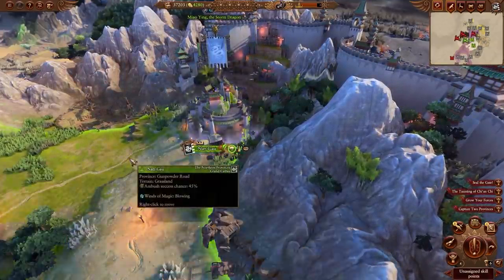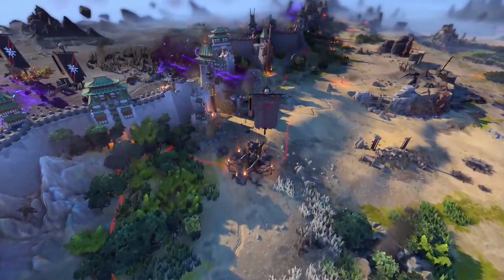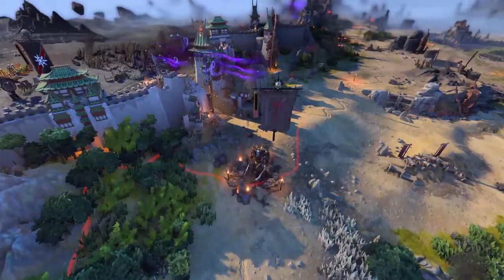Unfortunately, whilst we were distracted with internal affairs, a chaos warband entered Grand Cathay through the demolished Snake Gate. We'll need to face them head-on.